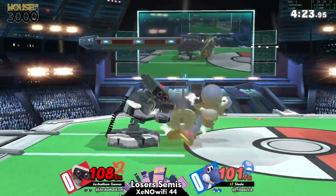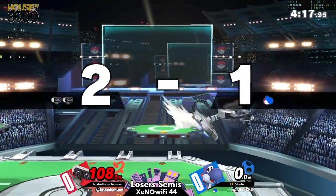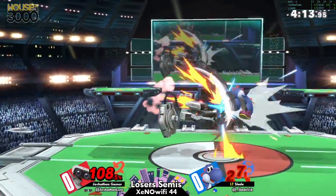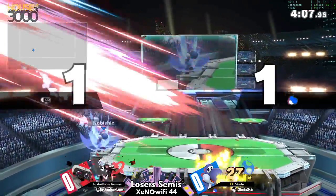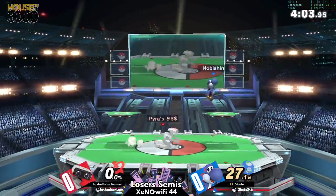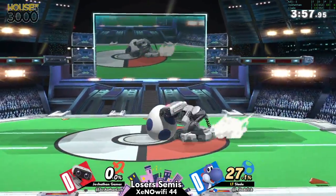One thing that doesn't work well against ROB is that Yoshis tend to throw themselves into people, and ROB's standing there upsetting you. A lot of the big percentages Joshpen has been getting have come off an out-tilt air-to-air off of a flight commitment. But with that said, Slade is still keeping it close with his back at the ledge.